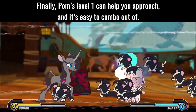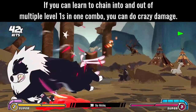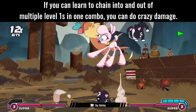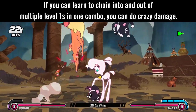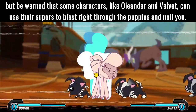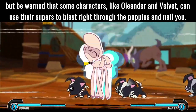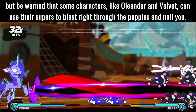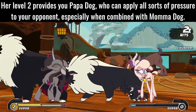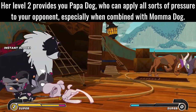Pom's level 1 can help you approach and it's easy to combo out of. If you can learn to chain into and out of multiple level 1s in one combo, you can do crazy damage. It can also cover you if you screw up an unsafe move, but be warned that some characters — like Oleander and Velvet — can use their supers to blast right through the puppies and nail you. Her level 2 provides Papa Dog, who can apply all sorts of pressure to your opponent, especially when combined with Mom and Dog.